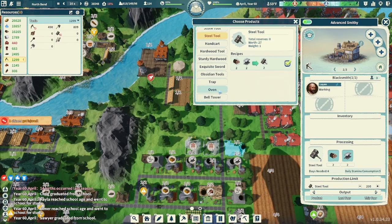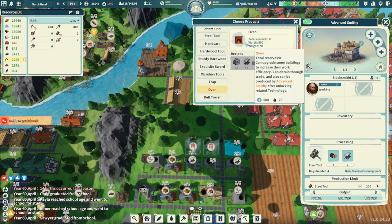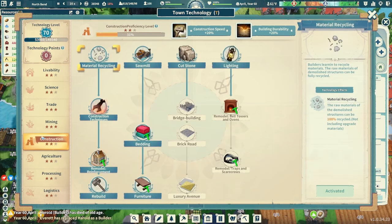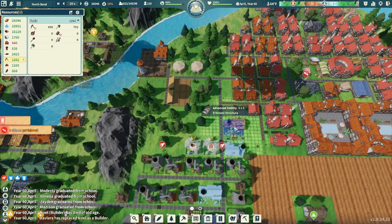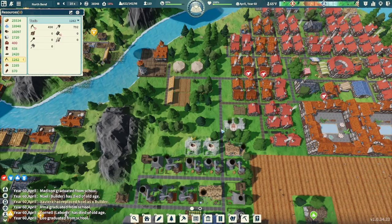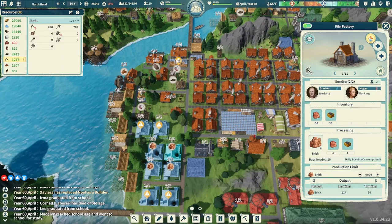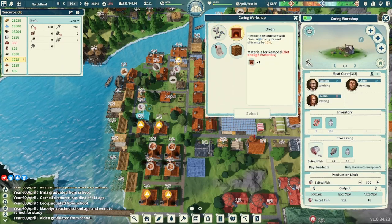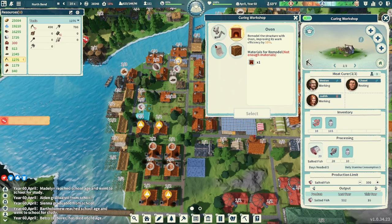This is where we're going to be able to build ovens — previously a trade-only item. We're going to have to go to Remodel: Bell Towers and Ovens to get those recipes unlocked, which needs another point. Let's prepare for that and get another advanced smithy going. The ovens are going to help the efficiency of certain buildings, such as the curing workshop — remodeling with an oven improves work efficiency by 10%. Why wouldn't you? We're going to work on it.